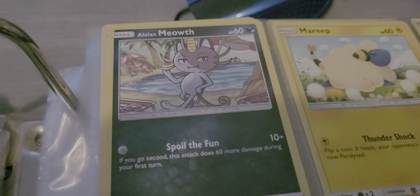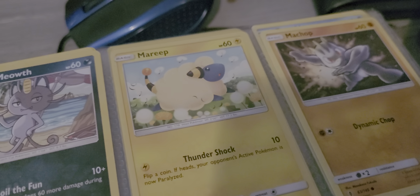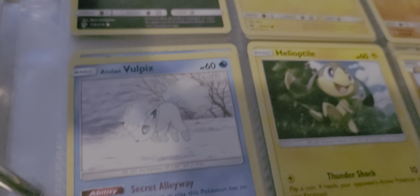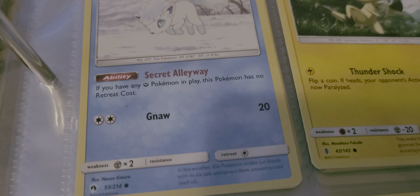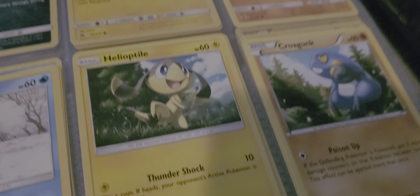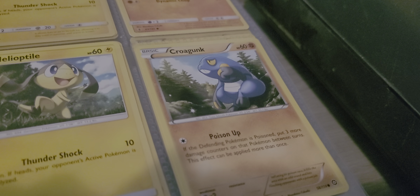We have the Alolan Meowth right here, with Spoil the Fun. Marip with Thundershock. Machop with Diamondic Chop. Another Alolan with Secret Alleyway and Gnaw. Heliotype with Thundershock. Crogonk with Poison Up.